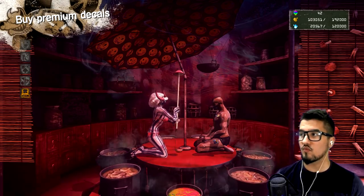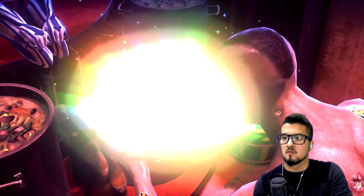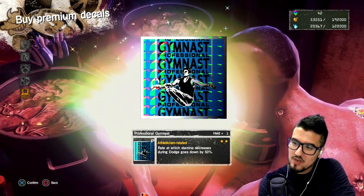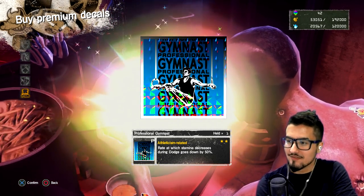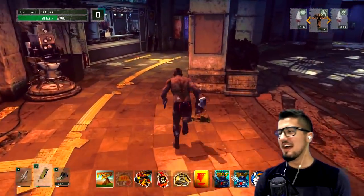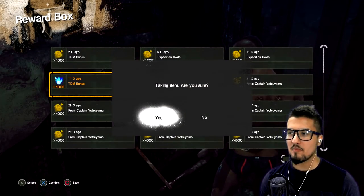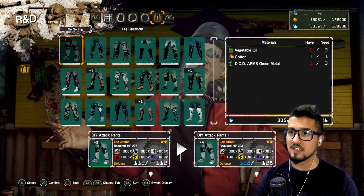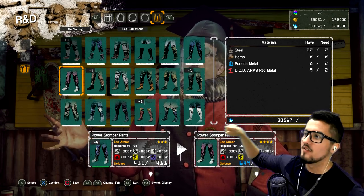Let's get one more stew because for whatever reason we're making some killer bank — we'll be doing expeditions and killing things. The rate at which stamina decreases during dodges goes down — just dodges, not running. I think we need more spilithium. Let's get some spilithium from here. I got some kicking around — can I craft it? I can. So I will finally have the right level required gear for this area.